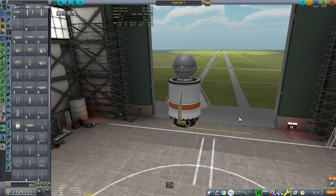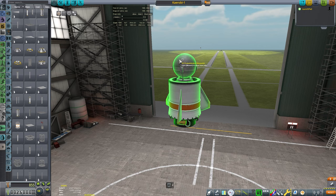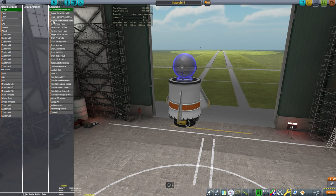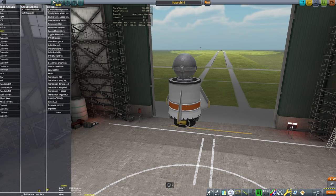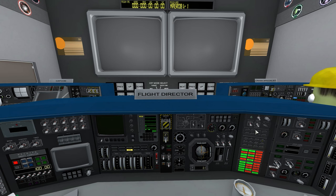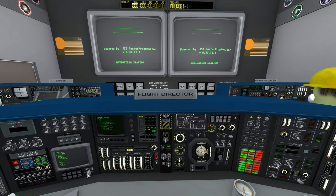Here's our first rocket, the Chiro B-1 — nothing special about it. I have the TAC self-destruct mod which allows me to range-safety my spacecraft, assigned to the abort group. Launch — and welcome to the mission control room. This is a custom version I made.